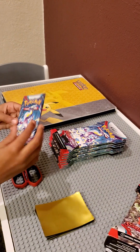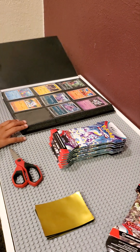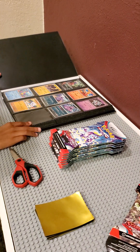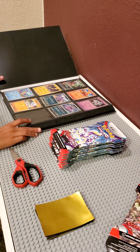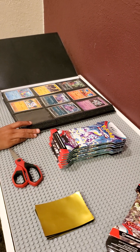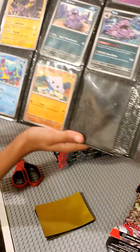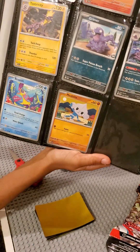Before I open this, I kind of opened one pack on camera and I got a Caridon EX, Croc-A-Lore, Graveyard, Toxtricity, Grimer, Muk, Roxfish, and Meditite. They're pretty cool.